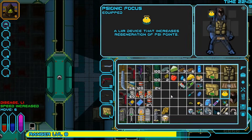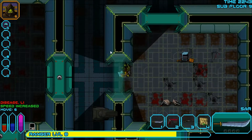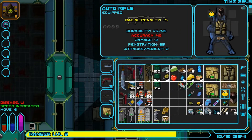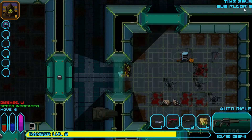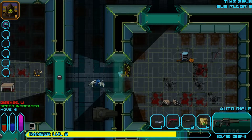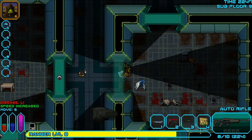Okay, so I did a little bit of inventory management. Apparently I had this thing — a psionic focus — that goes on my neck. It's an alert device that increases regen of psi points. I don't use psi points very much, but why not put it on? It only takes up one cube. I also forgot I had this rifle here, and I should probably use it every once in a while, although I do have a negative five accuracy penalty.